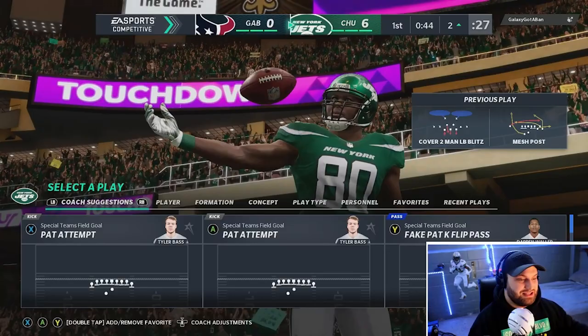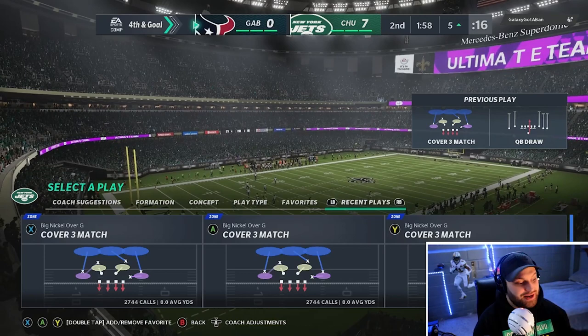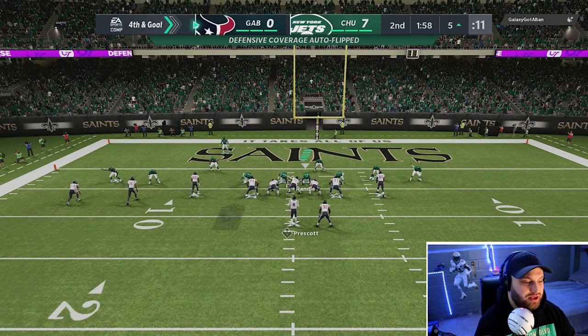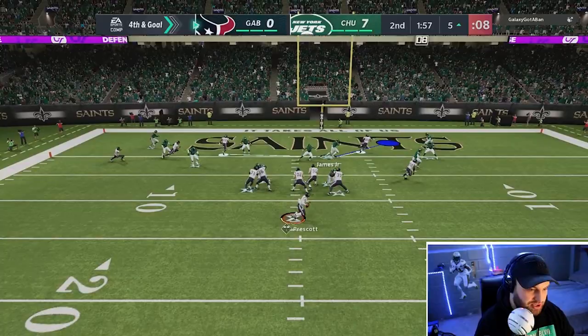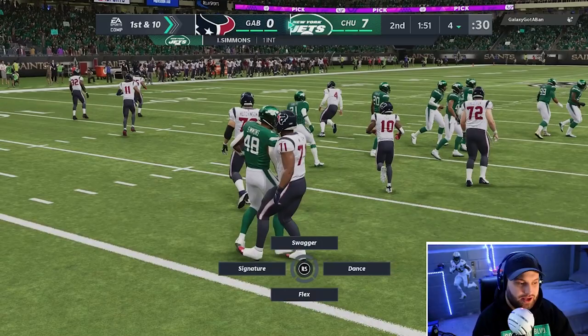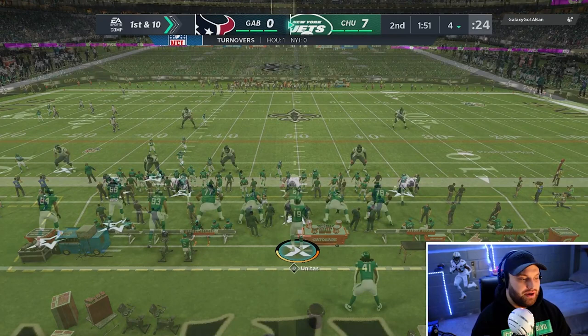He's going for it on fourth and goal. This guy has been getting the luckiest you can get in a Madden game — literally every play, quick snap, throwing crazy routes. Let's see if we can get a stop here on the goal line. This whole game he's been in a bag, but it looks like we're going to get him stopped on the four yard line. Good thing about that — he's probably not going to quit. I'm playing one of those guys that if he throws a pick, it feels like he's going to quit the whole time.